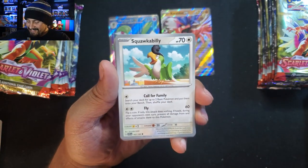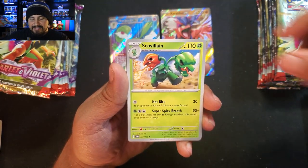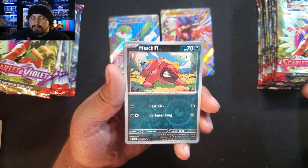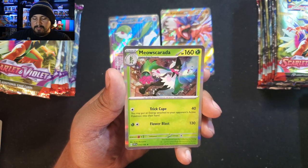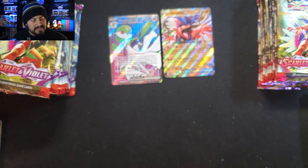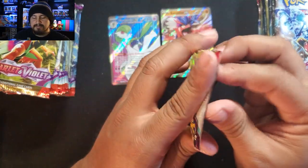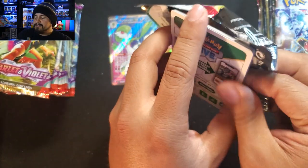36 Booster Packs — doesn't look like a lot, but when you're opening them it's a lot. Pack 8: Squawgabilly, Capsa Kid, Alma Mola, Scovilane, Torkoal, Breloom, Mastiff Reverse, Chansey Reverse, and a Meowscarada — wait, why did I say Meowscarada Raid? I've been saying Meowscarada Raid the entire time! Meowscarada Raid — with that move that never misses and crits every single time.